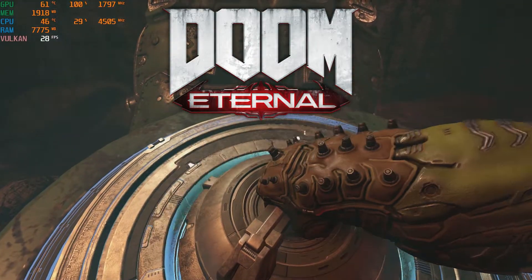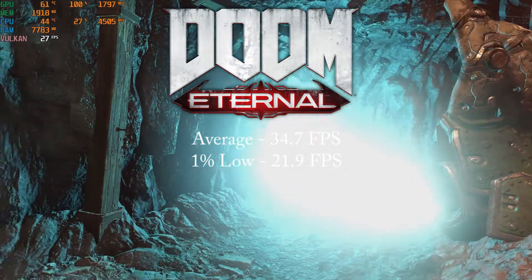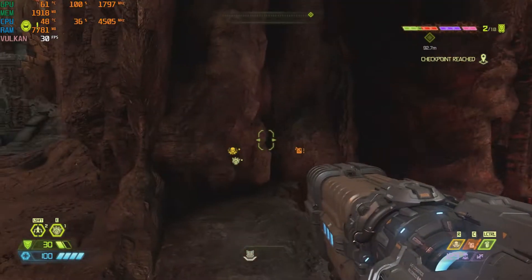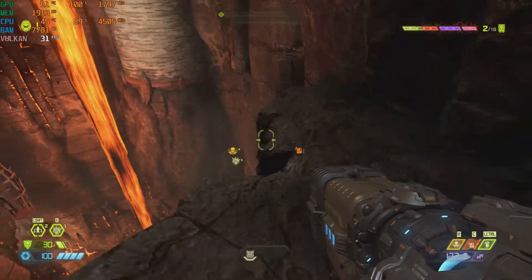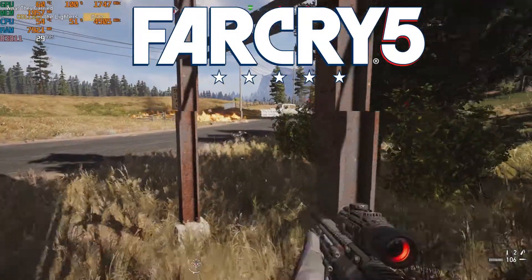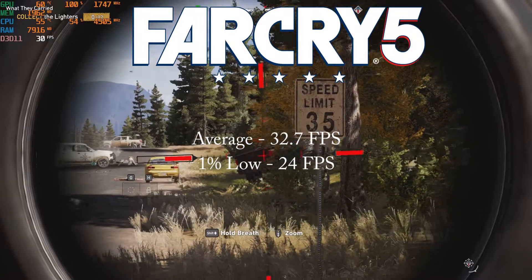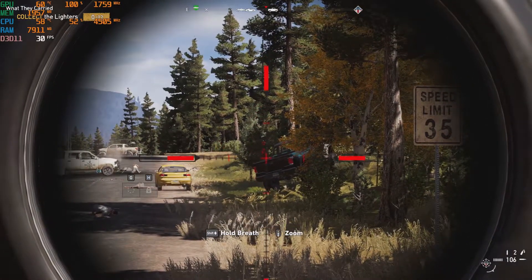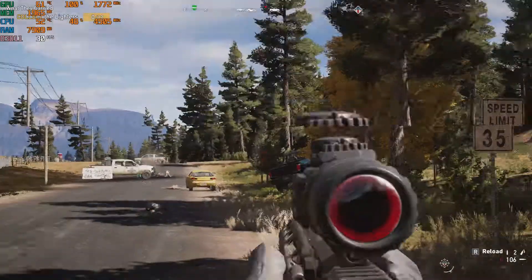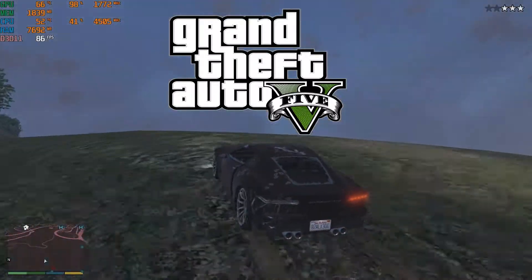Doom Eternal on the lowest settings got an average of 34.7 fps and a 1% low of 21.9 fps. For the most part the game was playable, but depending on the area it would dip down into the low 20s. Far Cry 5 on the lowest settings got an average of 32.7 fps and a 1% low of 24 fps. This title also felt acceptable to play, but again it would dip down into the low 20s at times.